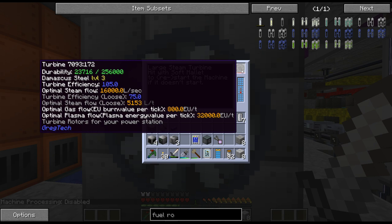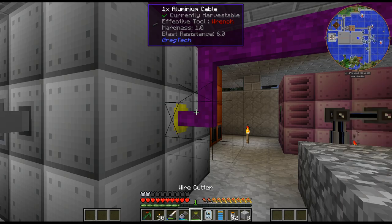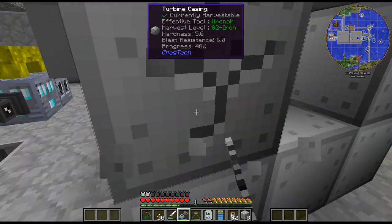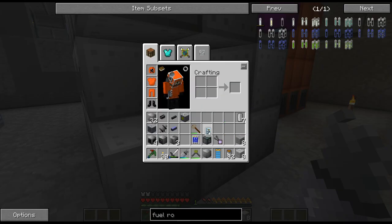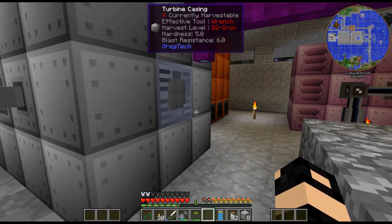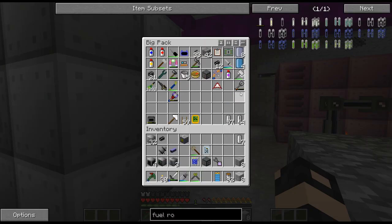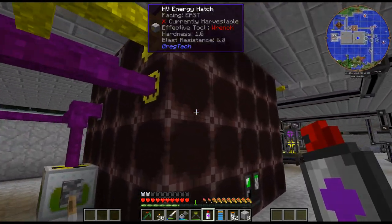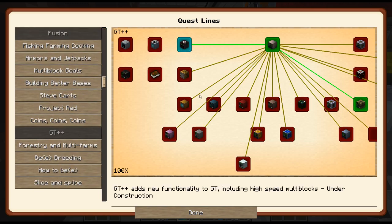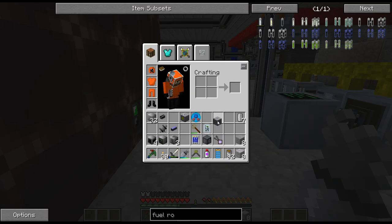Let's just turn that off so we can replace this. I replaced the dynamo with an EV dynamo, and the cables are already EV. Now I need to replace the energy hatch as well. I have this quest I never finished because I didn't know which one I wanted, but we might as well take the EV hatch and use that. Let's just go ahead and break this and put in the EV energy hatch.